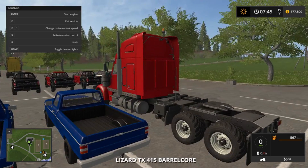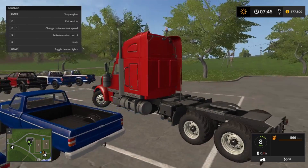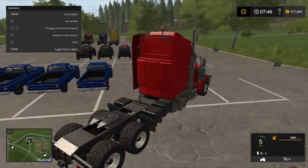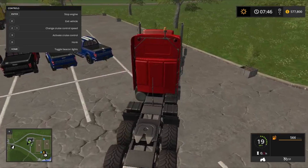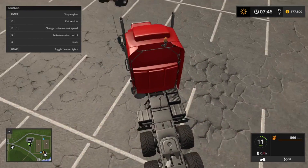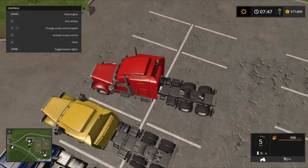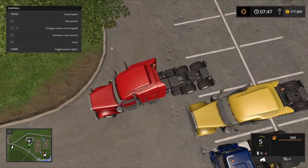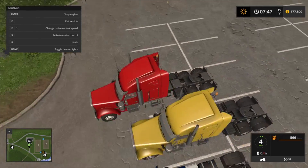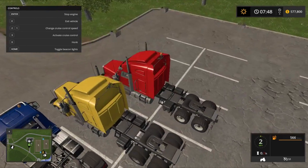And then this one's got the fatties on it, the wide tires. I like the other one a little bit better - I just don't like the color really. Otherwise I like the other one a lot better, like the tires. This one's also got a back attacher on it which is nice.